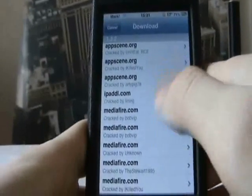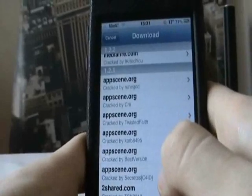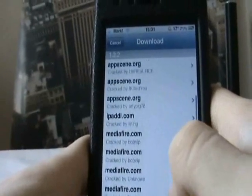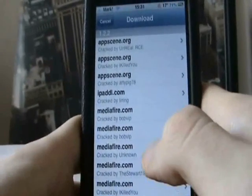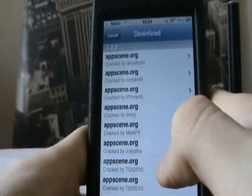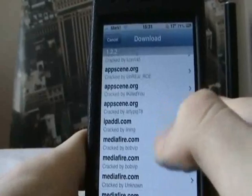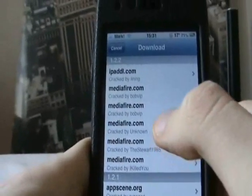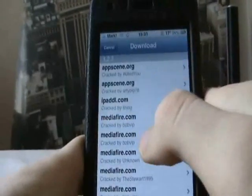Click Download and you'll get a load of download links for that app, including older versions — but you may as well go for the newer ones. In my experience, scene.org sometimes fails to download and you've got to try a few times. I always try to go for 2share or mediafire.com — go for that one.